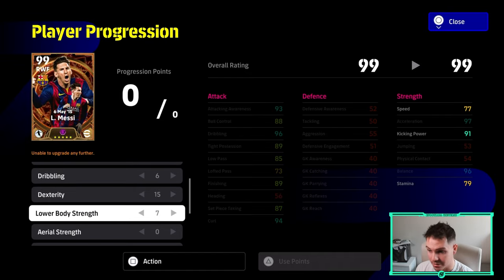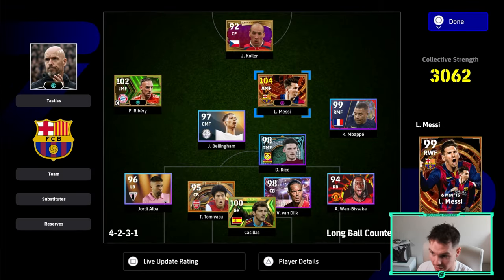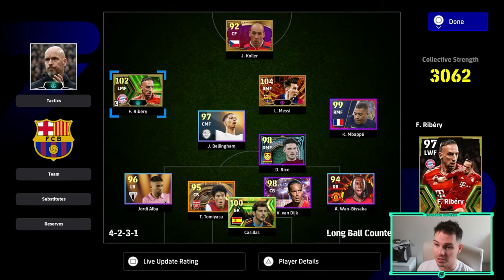The player progression for this Messi is: 7 into shooting, 0 into passing, 6 into dribbling, 15 into dexterity, and 7 into lower body. You might ask whether you need higher passing than 91 if you're using him as an orchestrator. From testing this build, no — you do want to get that 99 acceleration because of the 80 speed base. You still want him zippy enough to run and gun. You could reduce acceleration by three or four points and put it into passing — that's something I'll cover more in the gameplay video.